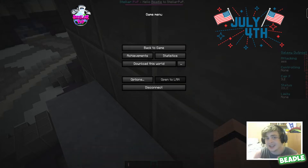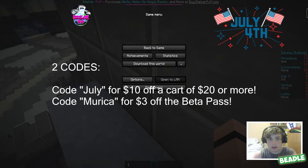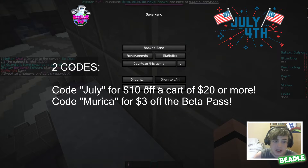So right now I just made a code for the store because I feel like a lot more people should have the beta pass. I think the problem is that it's too expensive. So if you use code Merica, you will get $3 off the beta pass. Right now it is $5 with the sale, so with $3 off it is only $2.